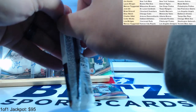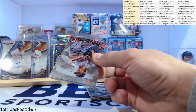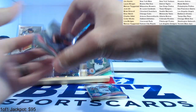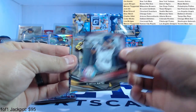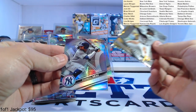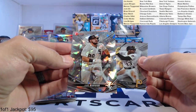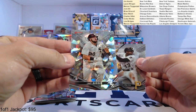This is an auto and that one's a gold — looks like a lava flow gold or something. Oh, and we got a gold here as well — this is probably an auto. Dustin Harris, Brian Hayes — we'll go to the back. Arias refractor, atomic — Jake Burger atomic.